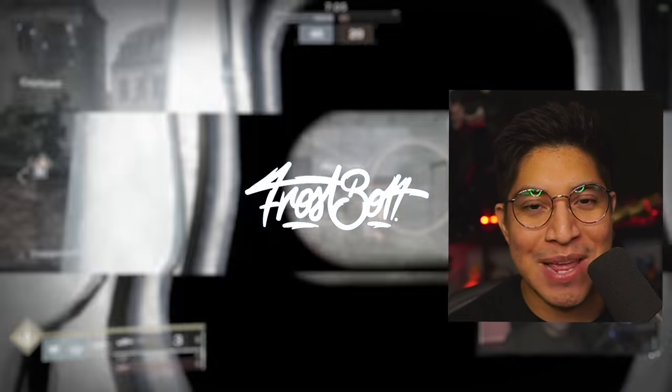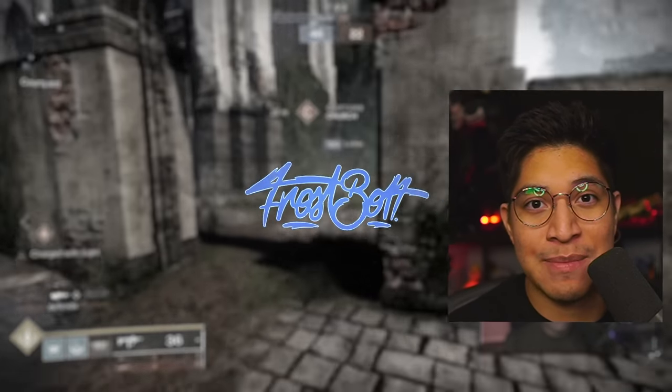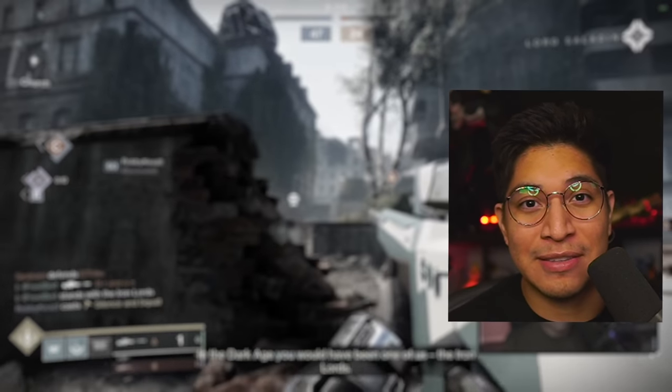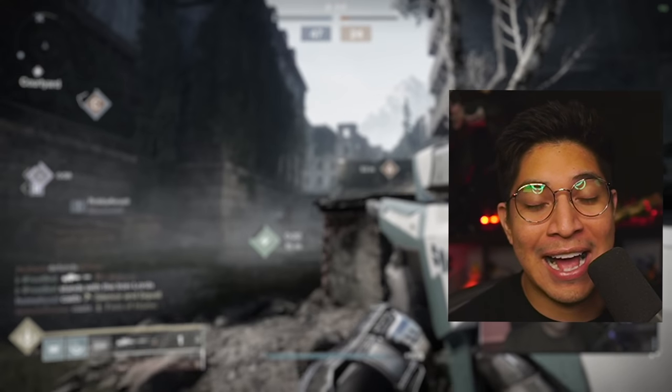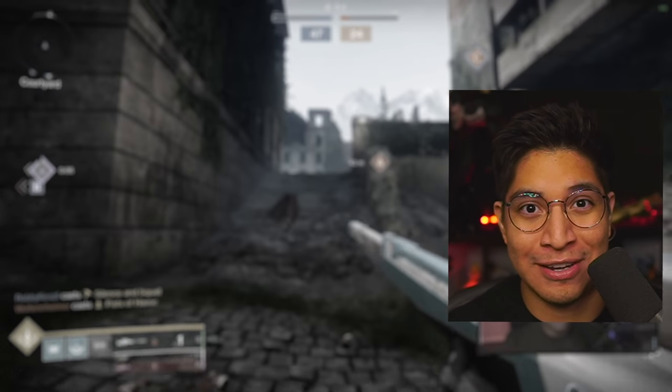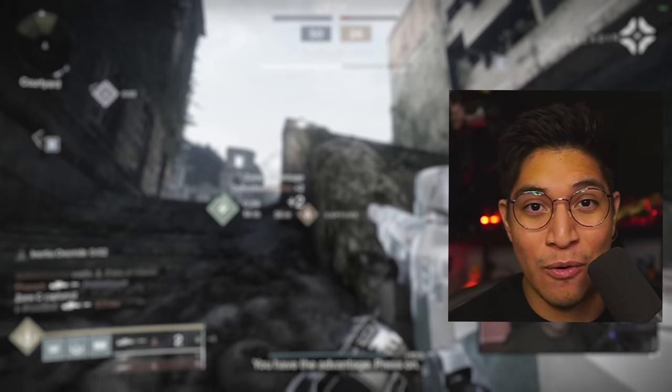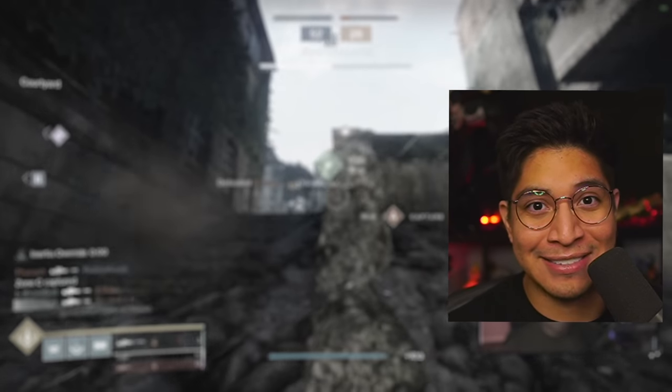Welcome back to the channel. My name is Frostbolt. In this video, we're talking about a Trials of the Night weapon that got reissued and put into the Prophecy Dungeon. The weapon is a sniper rifle called the Long Walk. I got my hands on it, took a look at the perks, and honestly it didn't have anything impressive going for it. It does, thankfully, have one perk that you need for Crucible, and that's Snapshot Sights.